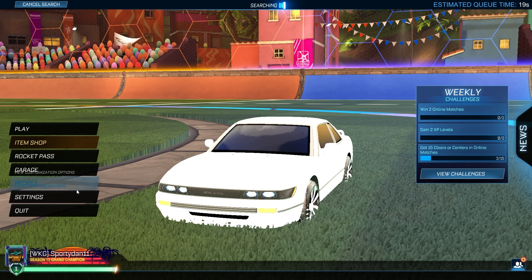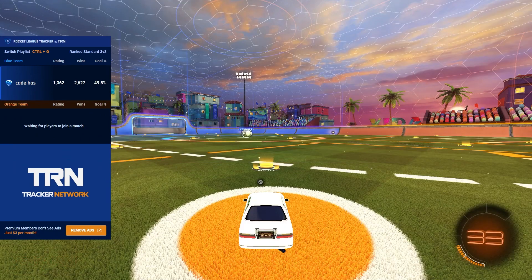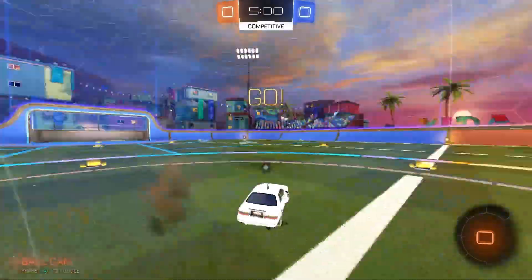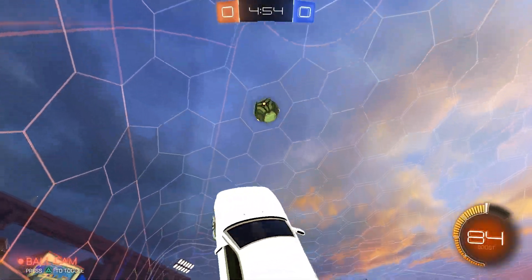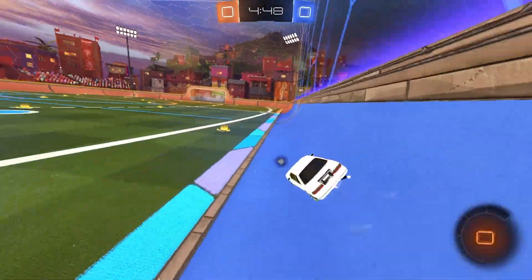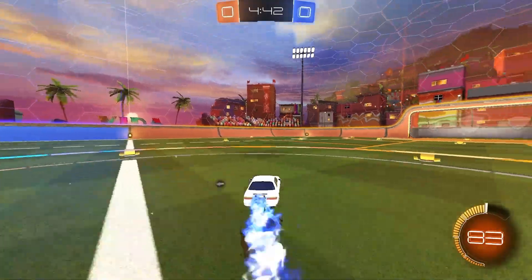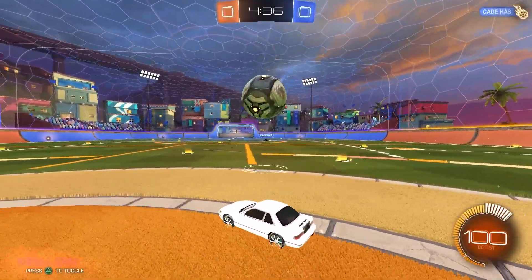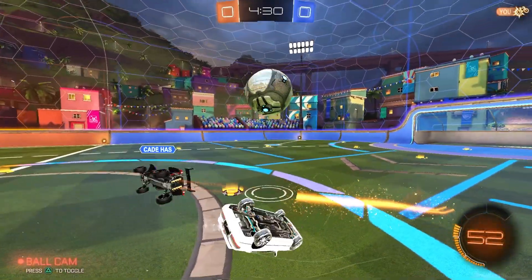Let's hop into a game — I'm so excited to show this off. Perfect timing: first game on the brand new map. The all-white Nissan Silvia looks so good in game with everything Titanium White. This is just a glitch — I'm not sure if other players can see it. I'll probably ask this guy. I'm honestly too busy looking at the car to focus on the ball.